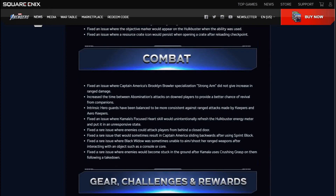Combat fixes: Captain America's Brooklyn Brawler specialization strong arm did not give an increase in ranged damage — fixed. Increased time between Abomination's attacks on downed players to provide a better chance of revival. Intrinsic hero guards balanced to be more consistent against ranged attacks by keepers and arrow keepers. Fixed an issue where Kamala's focused heart skill would unintentionally refresh the Hulkbuster energy meter and put it in an unresponsive state. Fixed a rare issue where enemies would attack players from behind a closed door — had that several times. Fixed Captain America sliding backwards after using sprint luck, Black Widow being unable to aim or shoot after interacting with objects, and enemies becoming stuck in the ground after Kamala uses crushing grasp following a takedown.